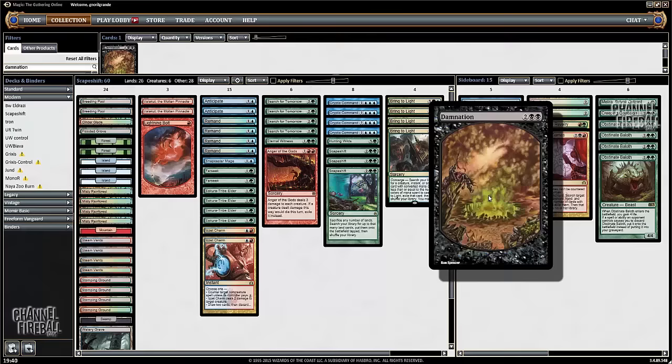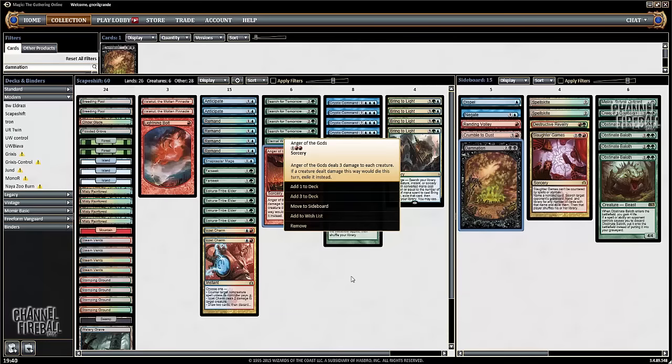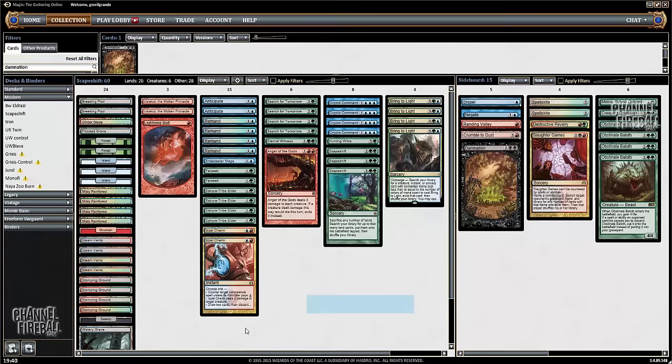Domination is a wrath effect, as is Wrath of God or Anger of the Gods. I don't mind Domination in the sideboard for matchups like Abzan or Zoo in general.